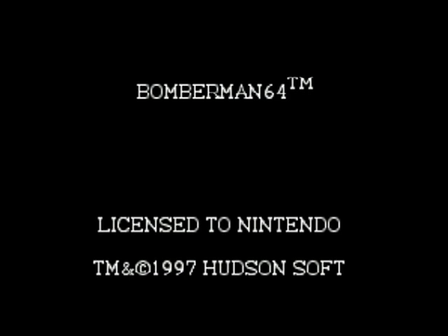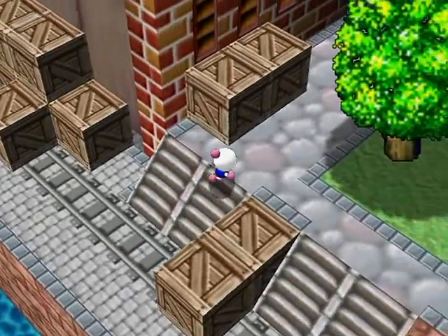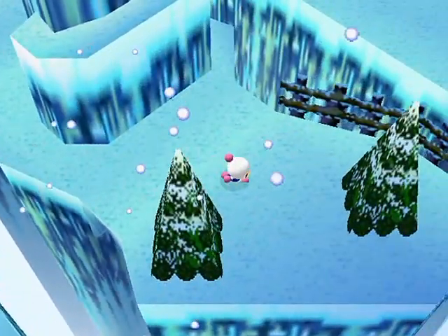Hello everyone and welcome to another random gameplay. This is Bomberman 64 on, of course, the Nintendo 64. In order for this to work on emulation decently, you gotta have the Glide plugin enabled in the settings, otherwise the transparency effects don't work. But at the same time it also kinda messes up with this intro here.